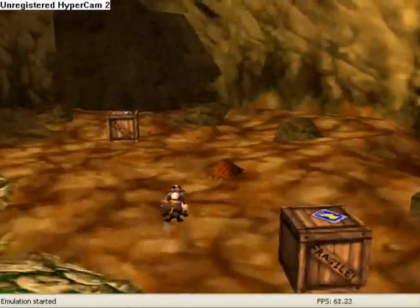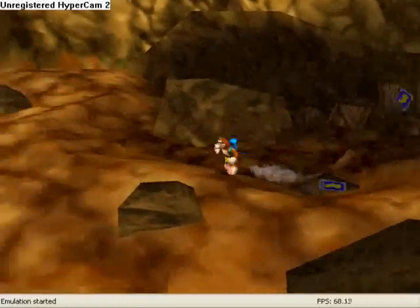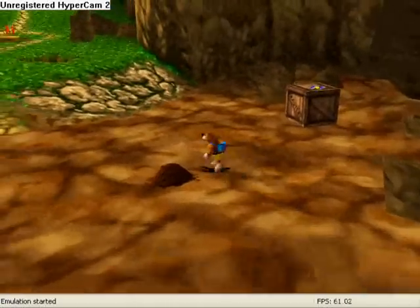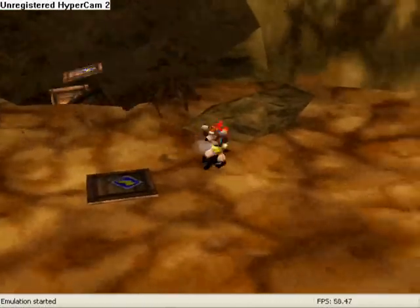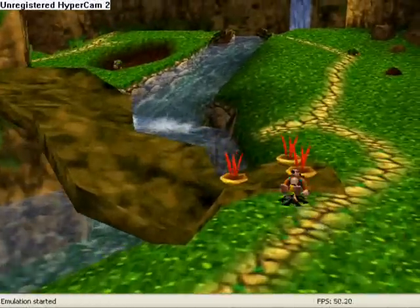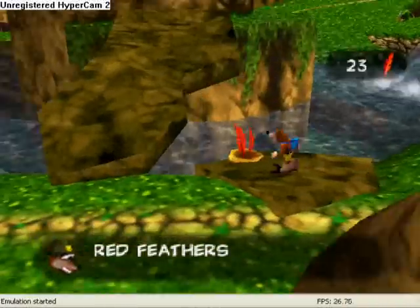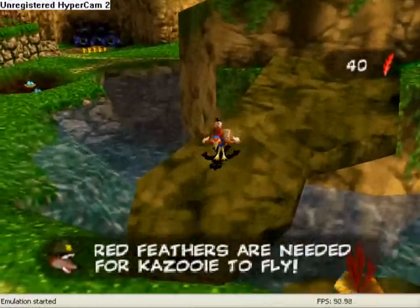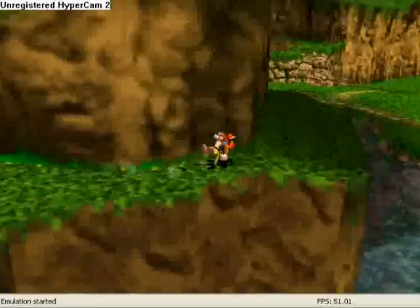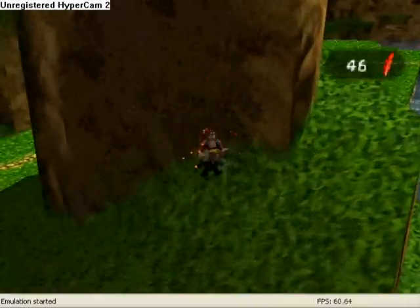I'm not sure if we can find honeycomb pieces in the starting area again. Breaking boxes. I guess we're not gonna be finding honeycomb pieces here. Kind of hoping we would. Oh, there's Grunty's death area. He explains a bunch of stuff and we don't even know who he is. If I can remember correctly, we actually meet the guy in the first level of Panjotui.